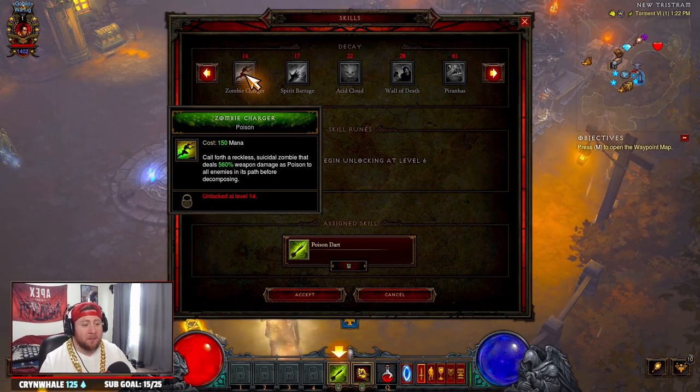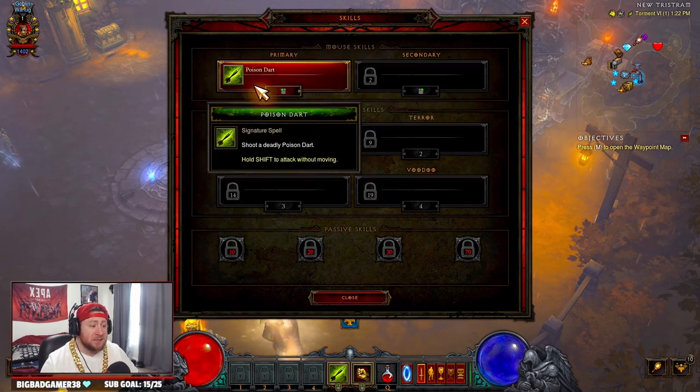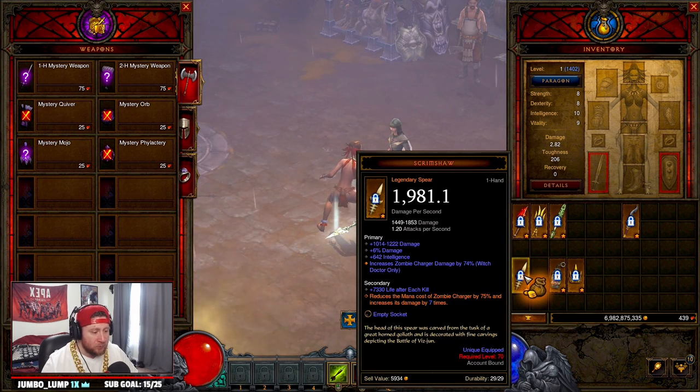So you're going to take 560 weapon damage and increase it seven times — you can get either six or seven times, with seven being the max — which is really really strong and can literally carry you to 70. It also reduces the mana cost by 75%, bringing it down from 150 to roughly 50 or 60 mana per Zombie Charger. This is a really good option if you want to go off the traditional ceremonial knife route and try the spear instead.